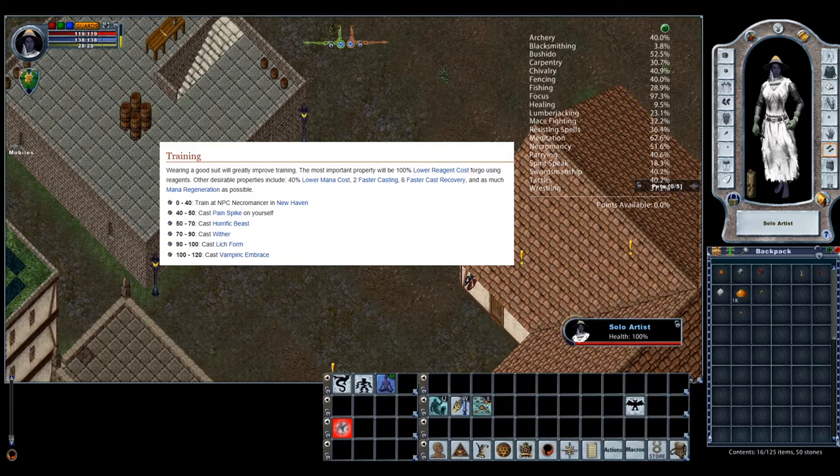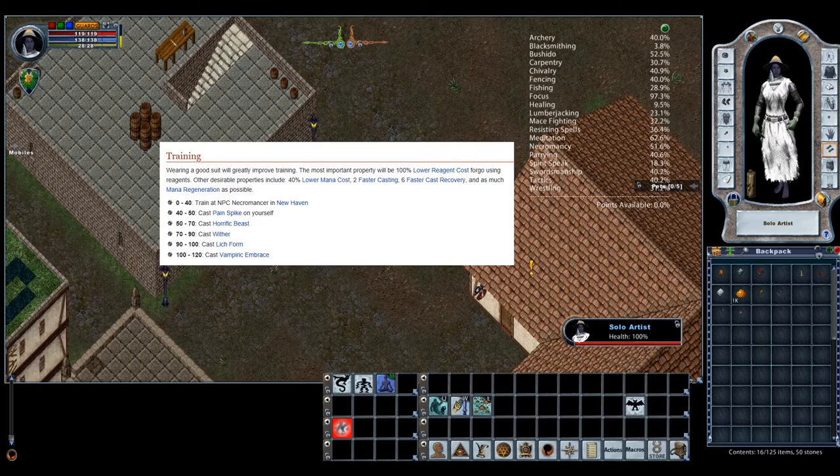I'm not going to advocate using any sort of auto macro or script. Just remember that it's against the terms of service on a production shard to do anything unattended. Simply casting the same spell following this list, if you do it non-stop, it takes probably about a day — or about 14 hours of play — before you'll get to GM Necromancy.